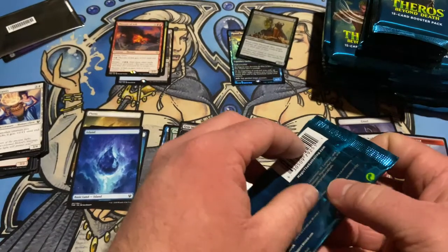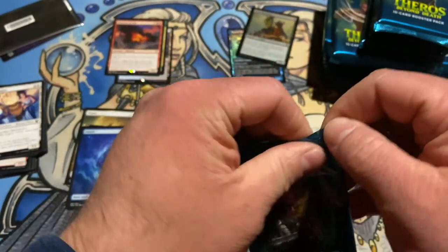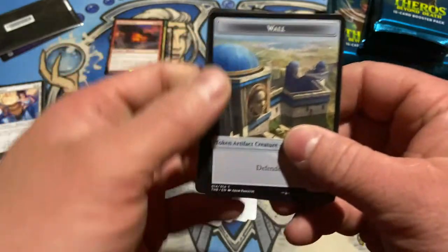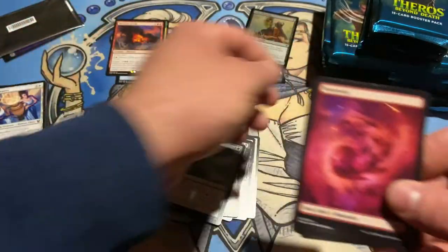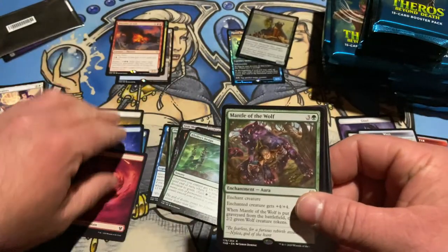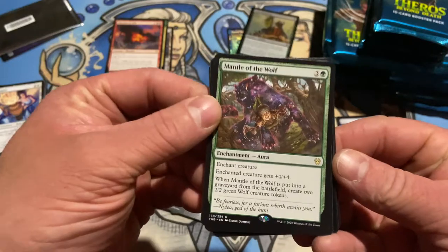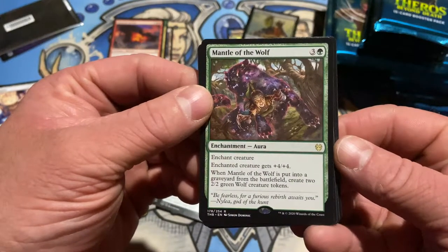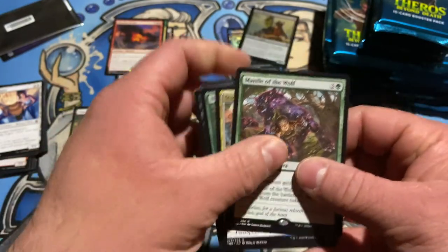Let's knock the camera down there — every time. Try to open it old school style, but that's why the pull tabs are there. Nice Wall token. Look at that — one of each land so far, that's cool. Mantle of the Wolf — enchanted creature gets plus four, plus four. When it's put in the graveyard, two Wolves enter the battlefield. Cool if you're doubling tokens.